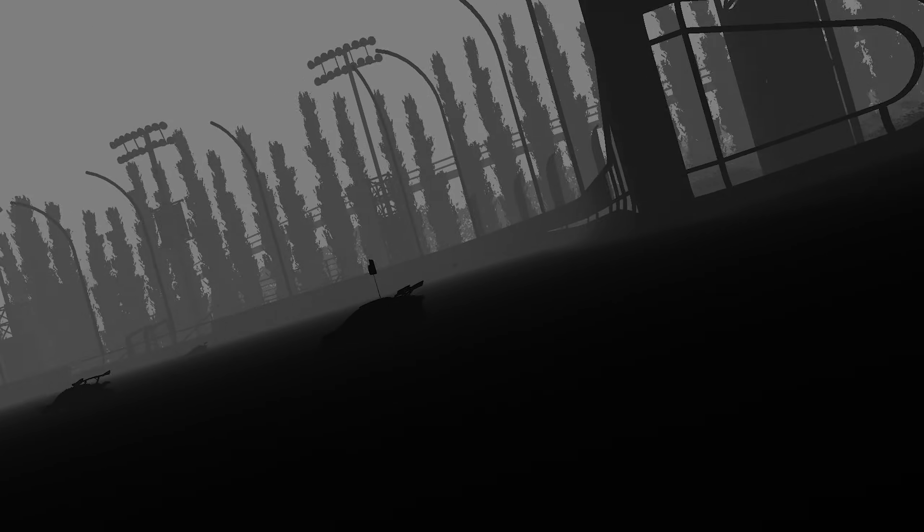The way Reshade works is it works off of a normal map or a depth map, which essentially means whatever is closest to the screen is going to be darker and whatever's farther away is going to be closer to white. From there, it can judge depth and add certain effects to certain parts of the image.